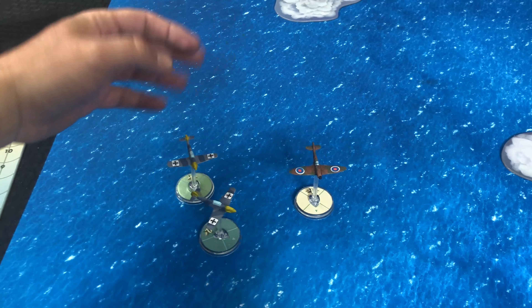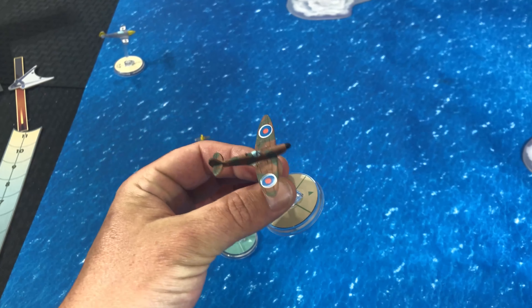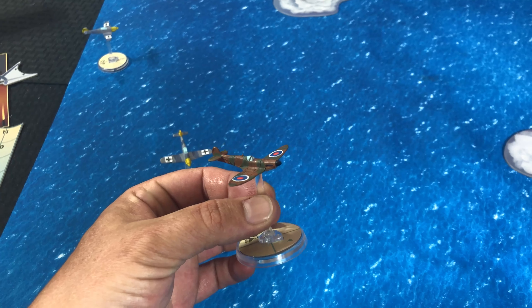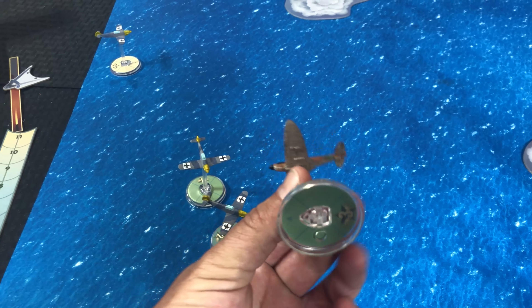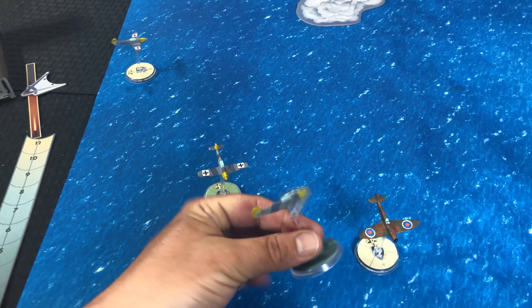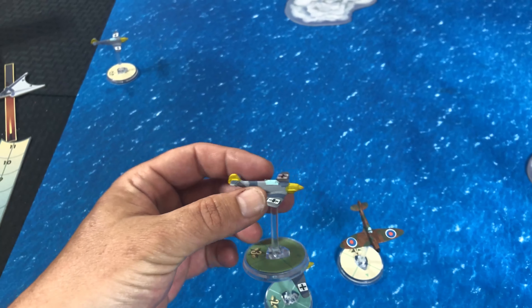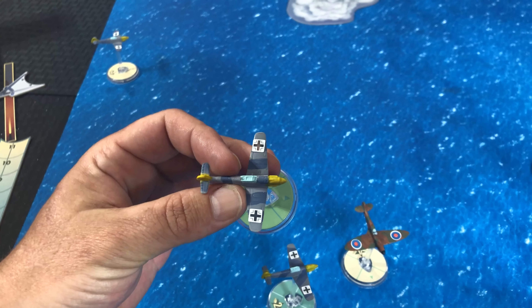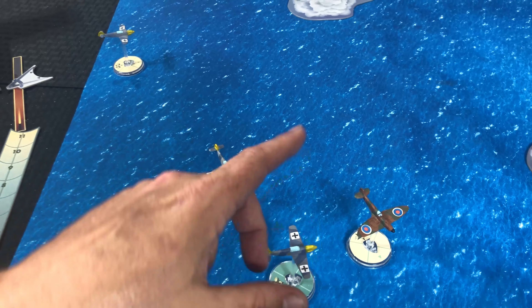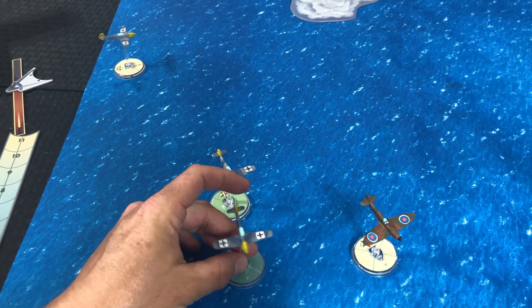Looking at the components — the plastic bases are nice. The paint schemes are mine; they do come as just regular plastic pieces. The Spitfires were more brownish and the ME109s grayish, so you could play them straight out of the box. I thought the Spitfires came out okay. I had the hardest time painting the ME109s — I gave them a beige base underneath, hit it with a black wash to give it that dirty look.